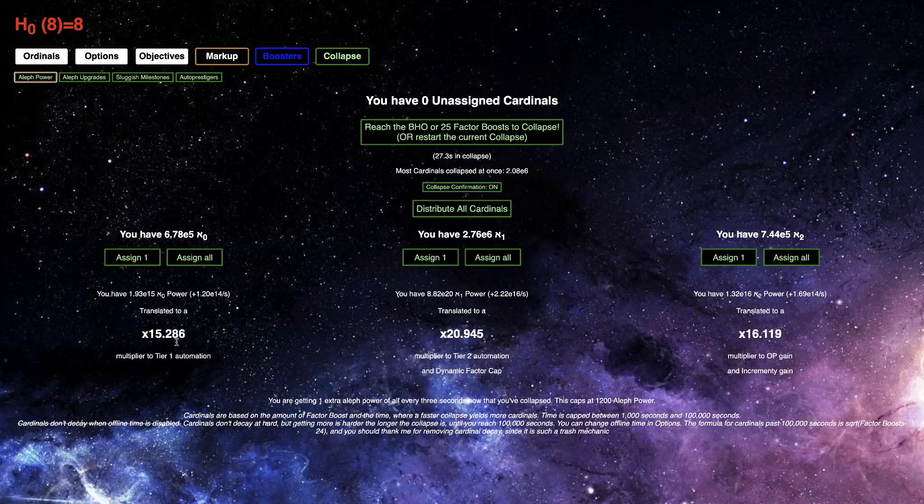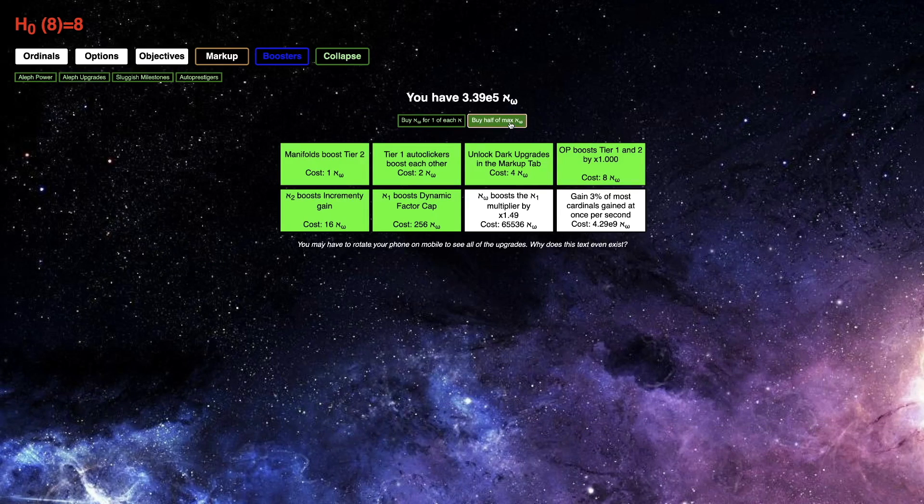These powers are going up to 15, up a little bit, but it's not that much, so I shouldn't really worry about that. Instead, I should worry about Aleph Omega — it boosts Aleph 1 multiplier by 1.48 times. It's actually not that powerful, but I should probably buy it as much as I can.